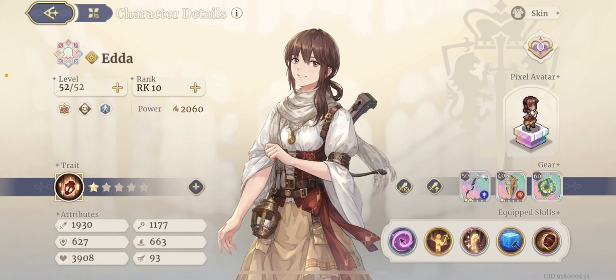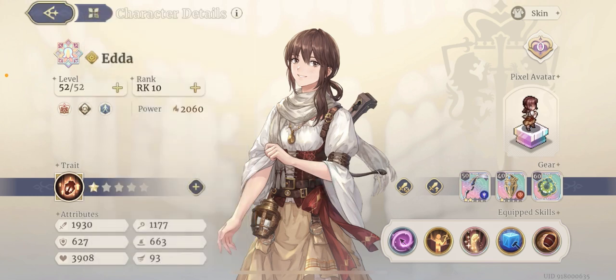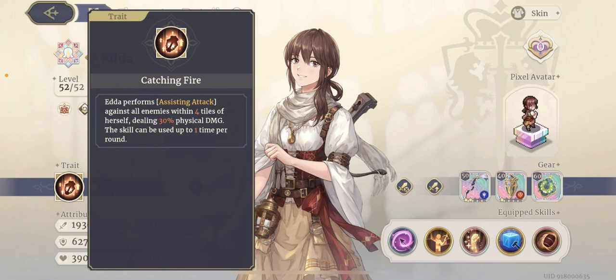Now let's go into Edda and also talk about the box, because although it sounds like a joke, the box is actually an important part of Edda. Her trait is pretty weak in my opinion — it's a bit boring. She does assisting attacks: anybody within four tiles of her gets attacked by one of your units the first time they get attacked, and Edda will also attack for 30% of her damage.